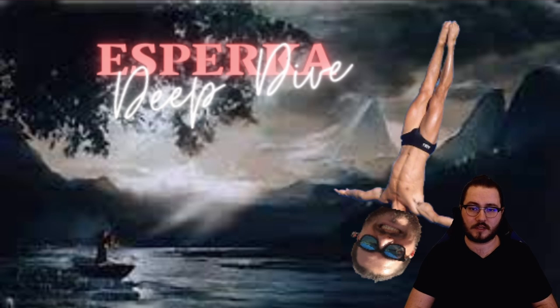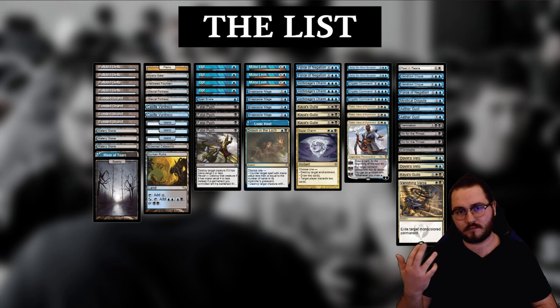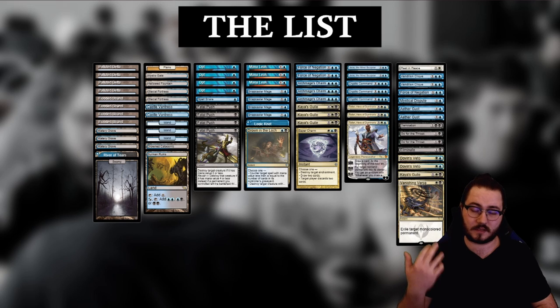Let's get into the list. This is the list that I've been playing for about a week now and I've been liking it. It differs from the list I used to play a couple weeks ago somewhat significantly. I basically took stuff from Wafo-Tapa's list that I liked. His list is the second popular branch of Esper, which leans way more into less Planeswalker stuff, more charms — both Archmage's Charm and Esper Charm.